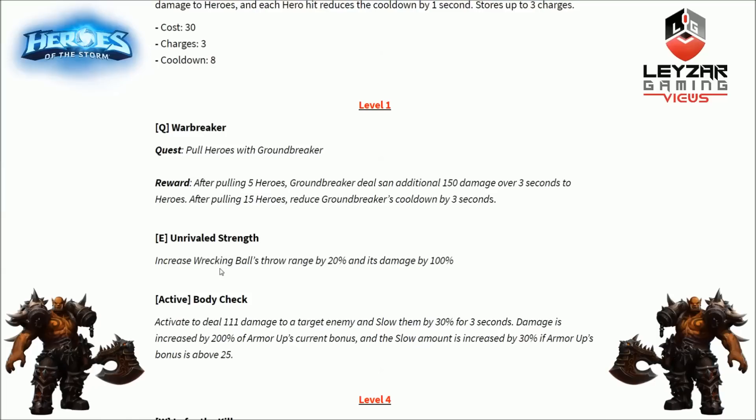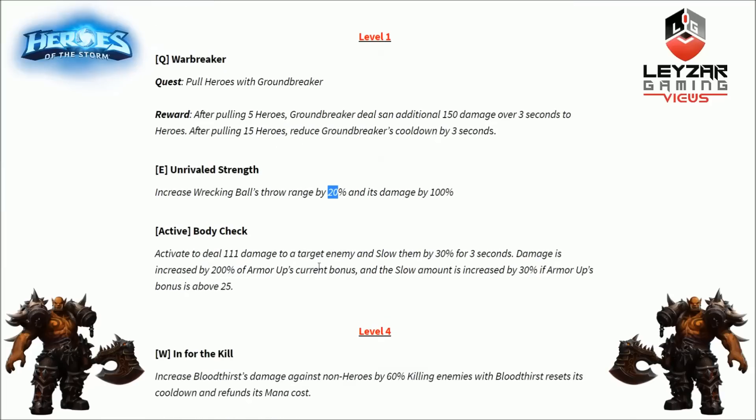Next level 1 option is Unrivaled Strength — increases Wrecking Ball's throw range by 20% and damage by 100%. The damage increase isn't a huge deal given the low base values, but the range is the big thing here. Think about pulling heroes into your own towers, or combined with the talent that lets you throw your own teammates — the extra range is very significant.